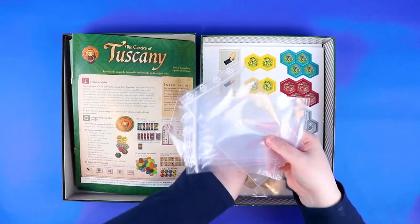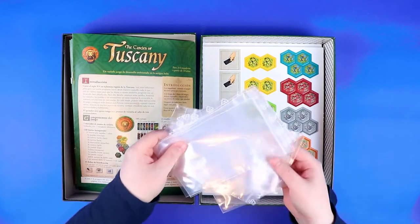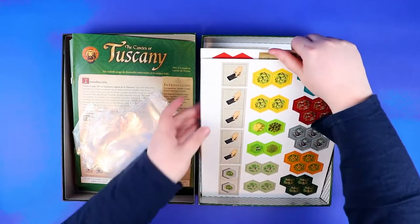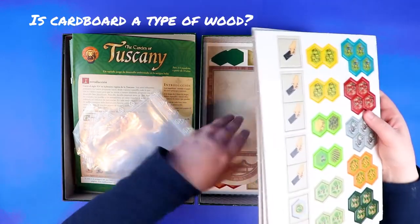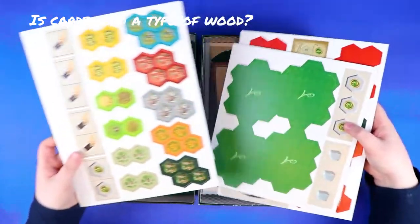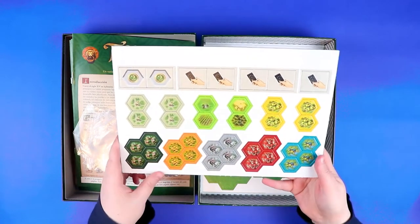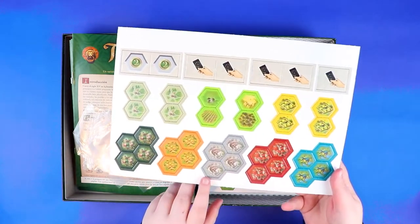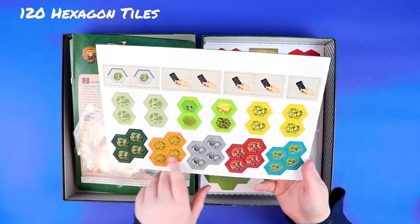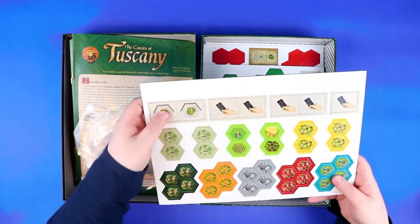We've got some baggies, which is always a positive so you don't have to look like a drug dealer when organizing components. We have a couple of wooden pieces — the first are some very small hexes. Hey, that's the mine from Castles of Burgundy! And some new pieces too. The art on this actually isn't too bad. Now how cheap is the cardboard? Let's have a pop.